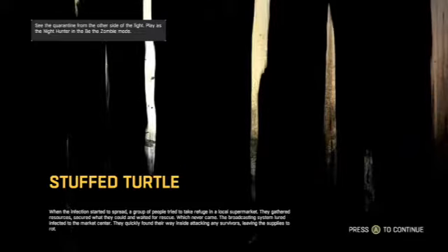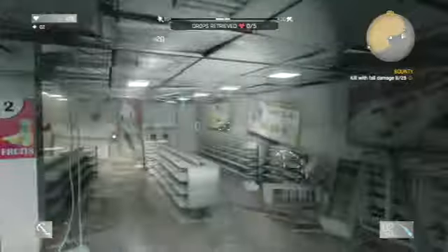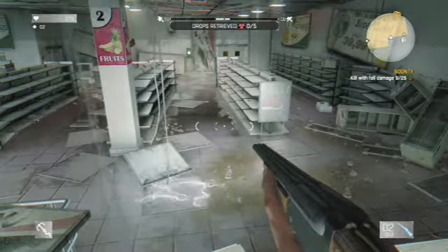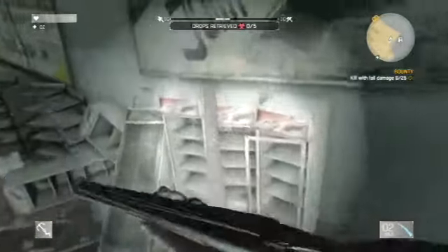Once you're inside, you have to collect five items — packages. But the thing is, you only collect three of them. There are two ways to do this. If you haven't got a grapple, you have to go along here and up here.